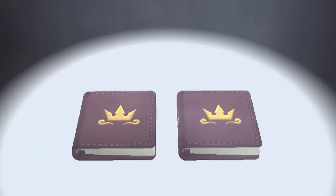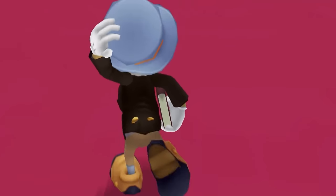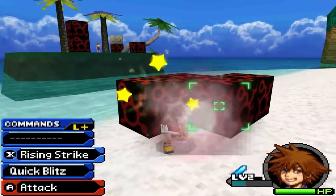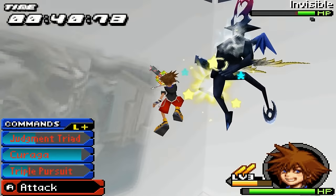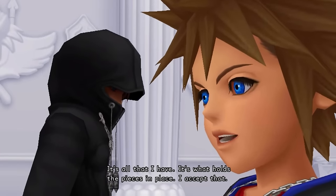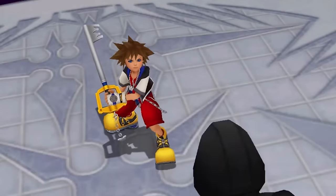Kingdom Hearts Re:coded takes place inside of Jiminy Cricket's journal. A strange message has appeared inside the book, and it is up to Mickey and friends to solve its mystery. They do this by sending in a Data Sora to do all the dirty work, which makes up most of the gameplay. You'll mostly be revisiting locations from Kingdom Hearts 1, sometimes with new gameplay additions. To get the secret boss in this game, you'll need to wait until you clear out the main story — and that means defeating Roxas as the game's final boss.